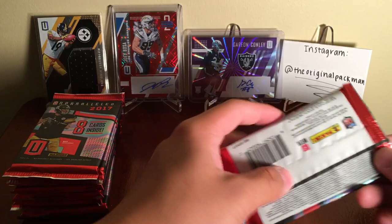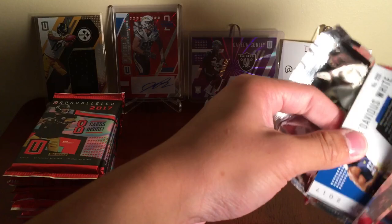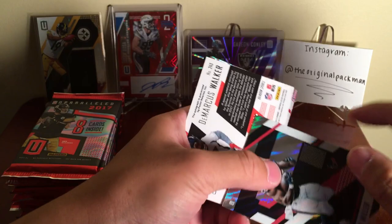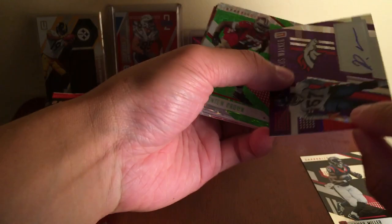We'll see if we can get one though. Pack number one — and of course you get a lot of numbered cards in here. Did we get a hit off the front? I think we did! Lamar Miller is our first card. So that's it — as I said in the last video, we have these little names for the parallels now. We've got Demarcus Walker, 47 of 99.